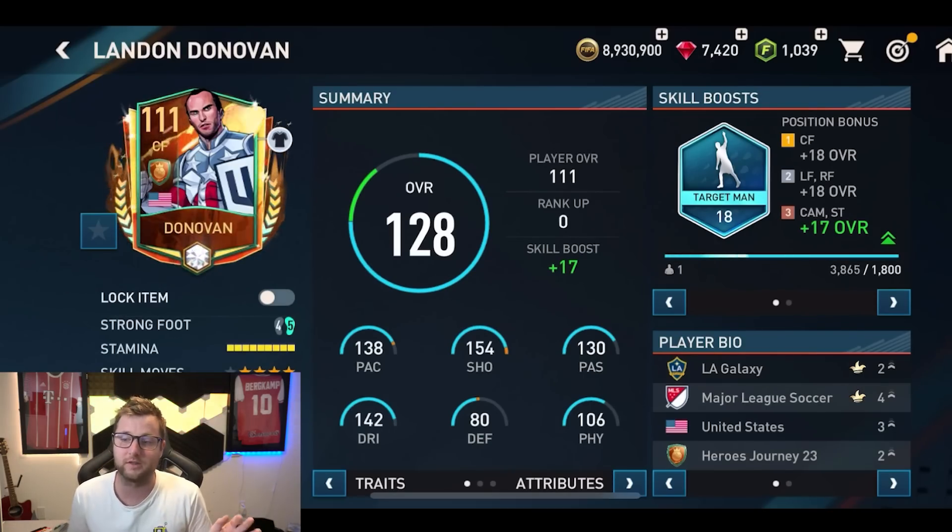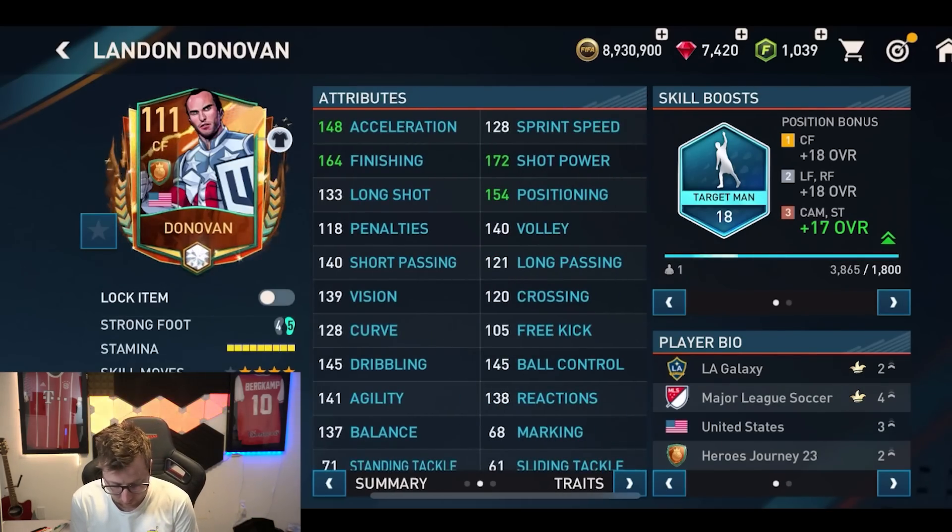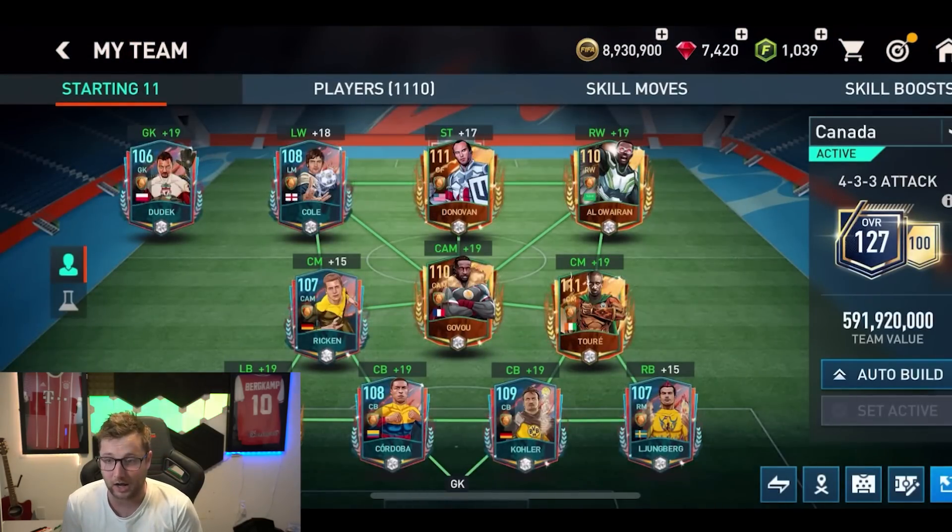So the first one we got on the team is going to be Donovan. He's got 148 acceleration, 164 finishing, 172 shot power, and 154 positioning. A very nice looking card from that.